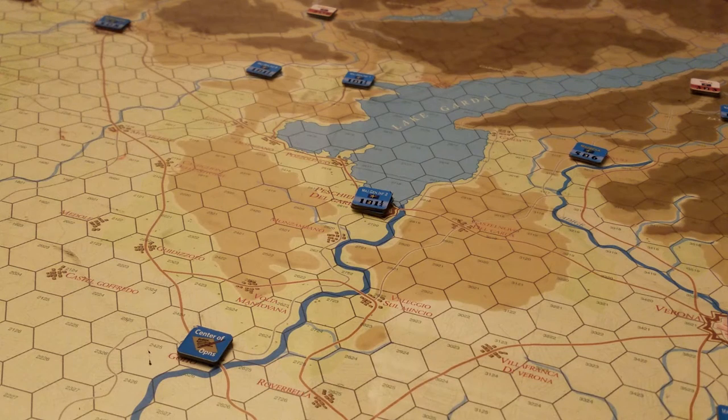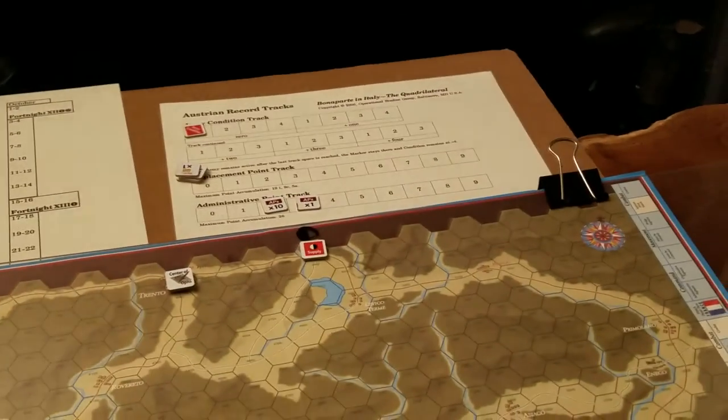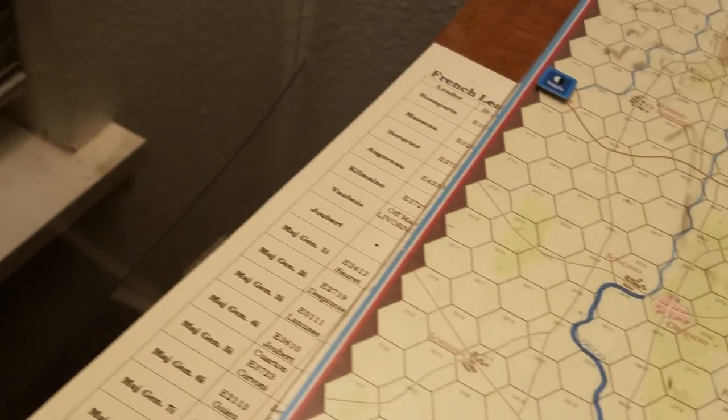Once I start looking at attrition, I'm checking out morale tracks and looking at the AP track — how many activation points I have. There's stuff scattered all over the place: AP tracks, the turn track, their reinforcement and AP track. I've got these two things over here, then there's a reinforcement schedule, and that's where things are set up.